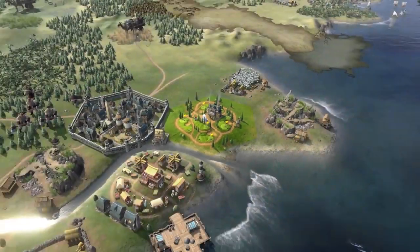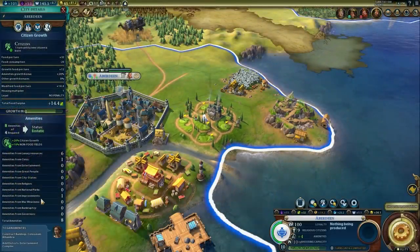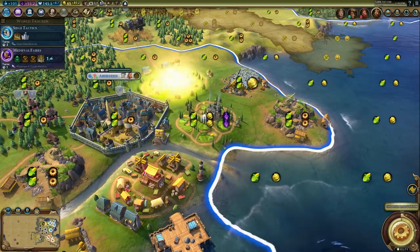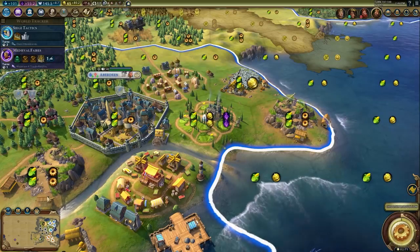Scotland's unique improvement is the Golf Course. This provides an amenity as well as gold. It also provides culture if adjacent to a city centre, and additional culture if adjacent to an entertainment district.